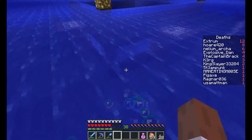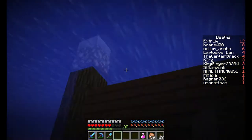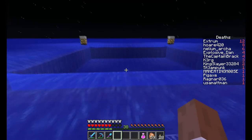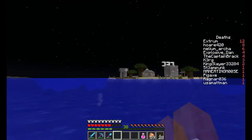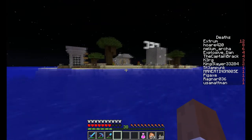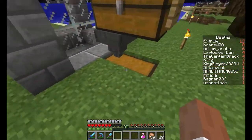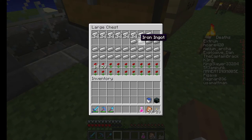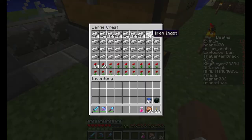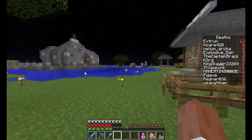We weren't sure if this was gonna work. At the beginning it wasn't working, so we had to get the doors to see sunlight one time and then it counts as a village, then we could remove them. It works — it's not the fastest iron farm ever, but it's free iron so we don't really care. I'll show you the drops — it's pretty nice. We've got almost nine stacks of iron. It's gonna fill up four chests before it gets full, which I doubt will ever happen.